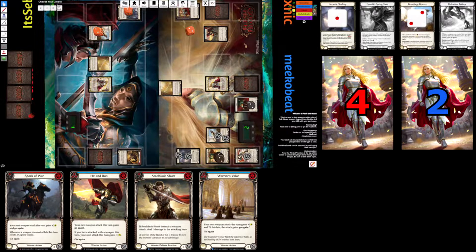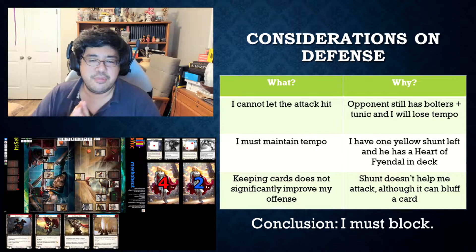The health is four to two, with the hero having four - to use some poker terminology. This is pretty late into the game; we've both gone down to maybe 15 cards or so. I know that he has no more Sink Below, Fate for Scene, or Steel Blade Shunt. As for my deck, I know I have one more Sink Below and one more yellow shunt. My opponent is also running a Heart of Fendel. So what would you guys do in this situation?